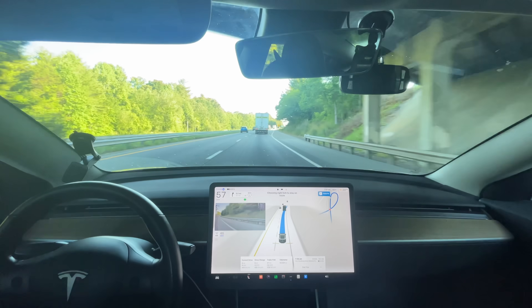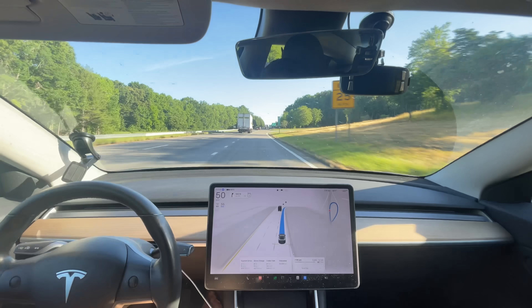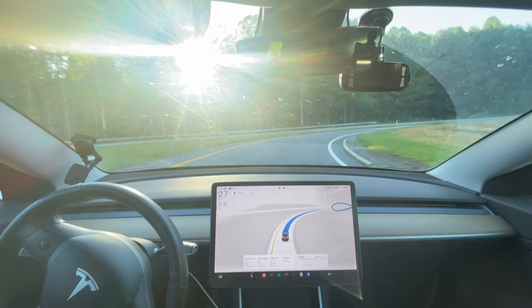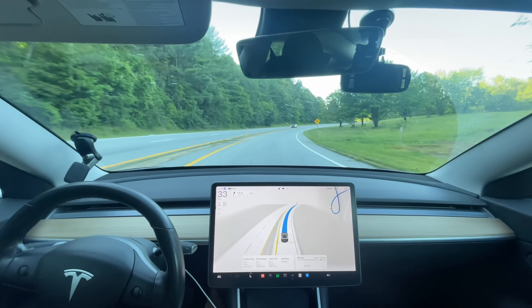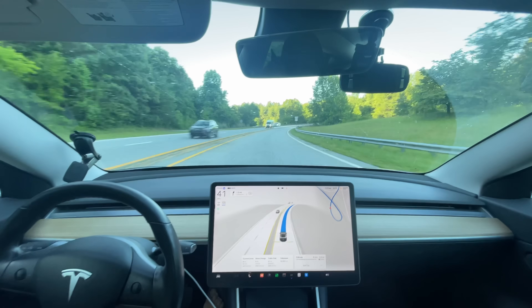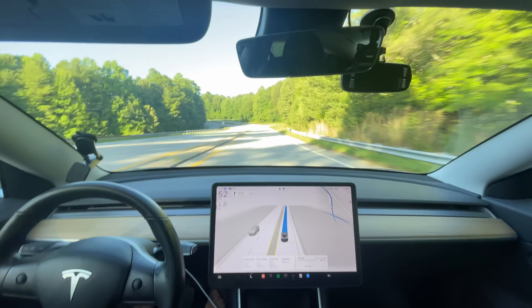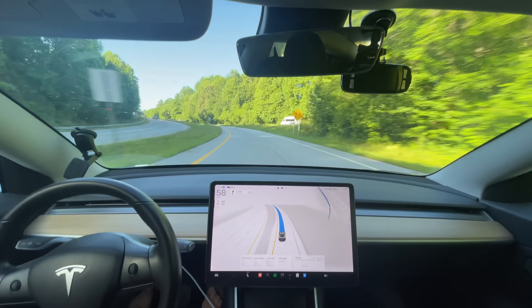Hey guys, we're getting on the highway. But the highway driving is not really any different because it's still on the old stack. We're just going to see how it does. Once we get off the highway is really where we'll see the changes. The main change is that I don't have to touch the steering wheel anymore — even with the trailer attached. Notice how skinny that divider is from the oncoming traffic. Past versions would almost every single time give a false collision warning on this interchange right here, and it's not doing it. So that could be an improvement.